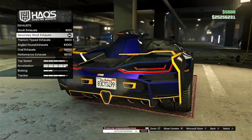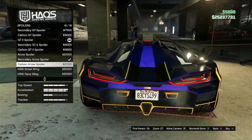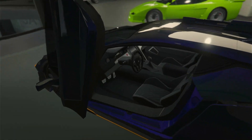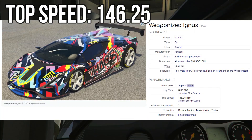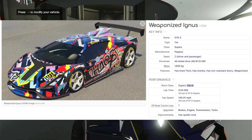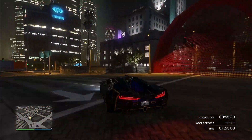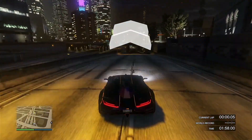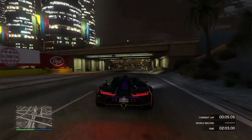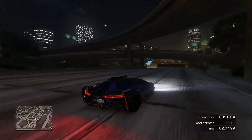That makes it the most expensive vehicle in the game — not a golden jet or anything else like that. All that money gets you the fastest car in the game. The Weaponized Ignus has a top speed of 146.25 miles per hour, which is third in the Supercars class behind the HSW Deveste Eight and Entity MT, which don't make this list because their handling brings them down so much. The lap time of the Ignus is the best of any car in the whole game at 57.175 seconds.